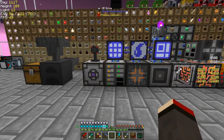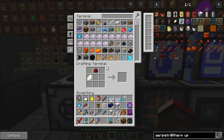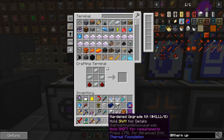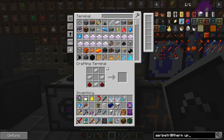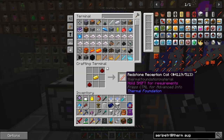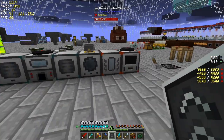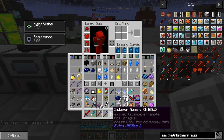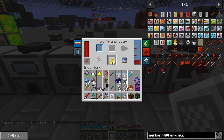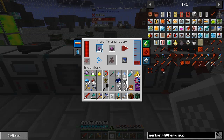It might be worth doing a speed upgrade on the fluid transposer. We need an upgrade kit - it's not even hardened yet. We need a speed augment, one of these. That was fairly painless. So that's the fluid transposer upgraded, and now it's speeded up a little bit. We've got our ten blizz powder in here, so we can then put the pulverized obsidian in and it's going a bit faster now.